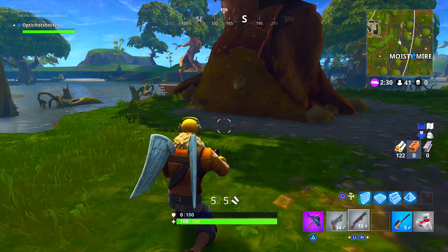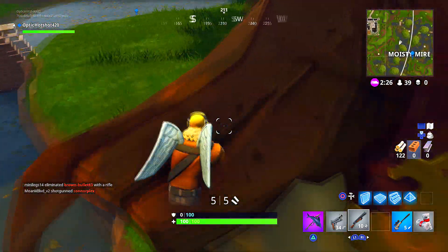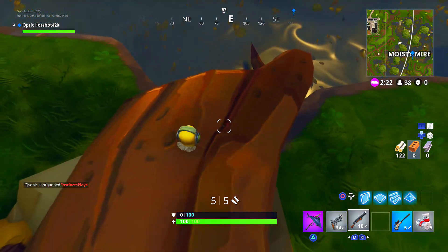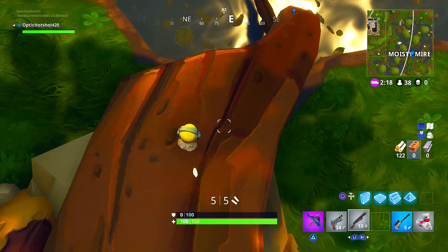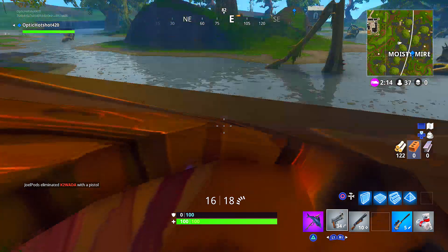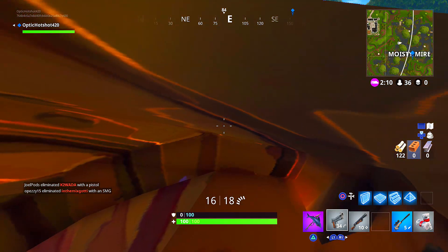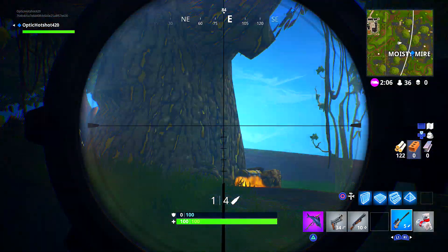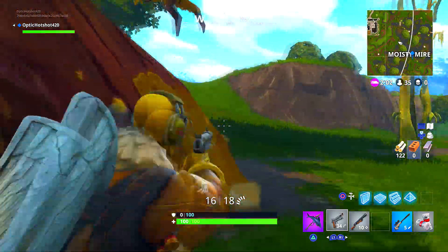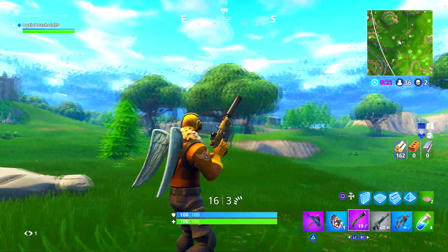The next one is near Moisty Mire — basically near the same spot, you can see on the mini map. Your head does poke out a little bit, so it's average — not that good. If you just want to have a fun game, you can peek and scout from there. I'm looking at the chest and quickly popping off. If you look up, you'll be completely invisible. It's not the best though, which is why I added this one in — just to show you there are tons of trees like this in Fortnite Battle Royale.